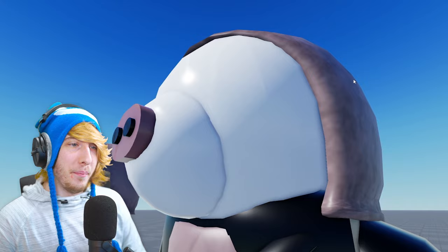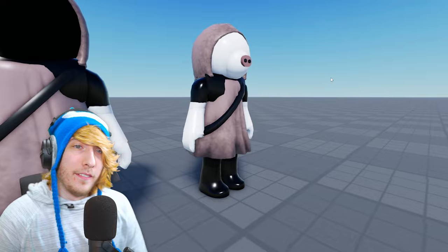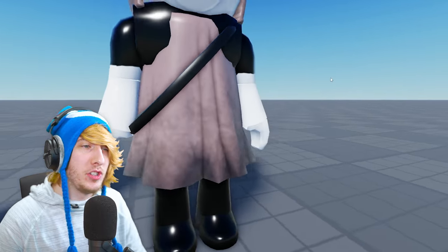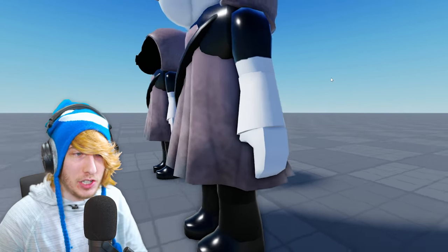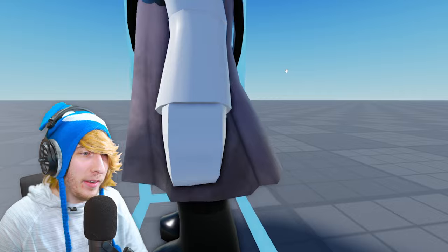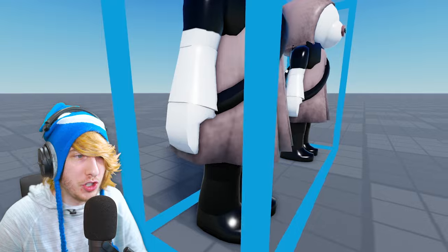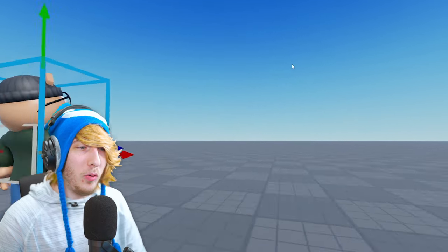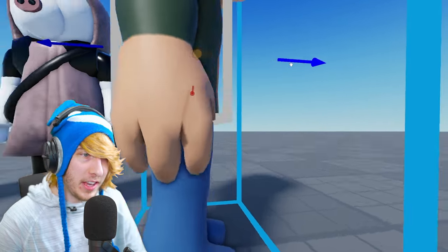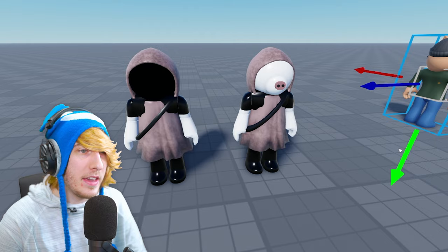Minitoon didn't exactly model a face on them. However, there's a bunch we can tell just from this model. For example, if we take a look at their hands, we can actually tell what gender they are. In Piggy, you can tell if they're male or female based on the hands. This model has what I call Lego hands — you can't see individual fingers. But if I bring in someone like Pony and look at his hands, you can see individual fingers. Male characters have individual fingers, and female characters do not. So this character here, whoever they are, is definitely female.